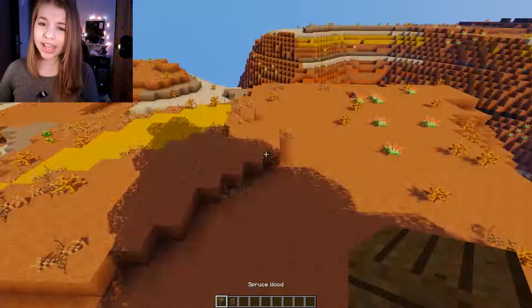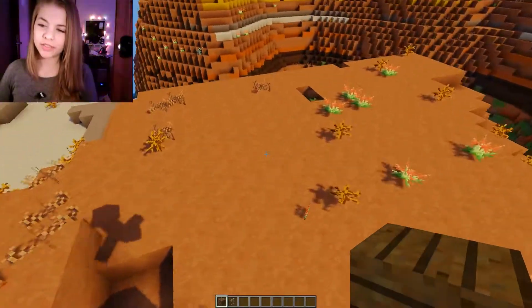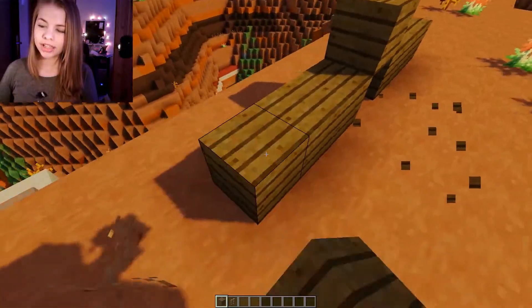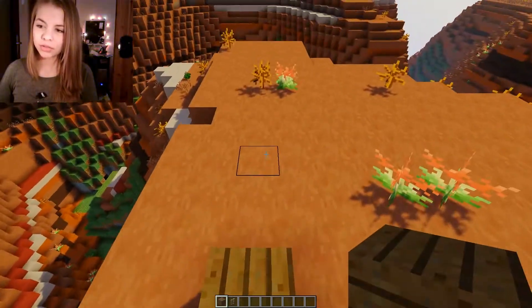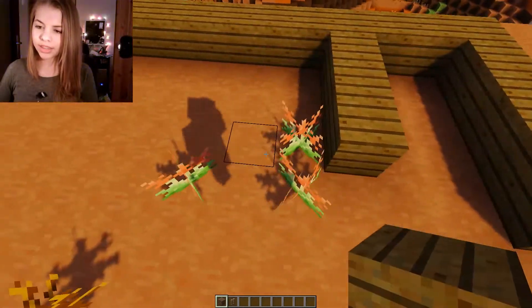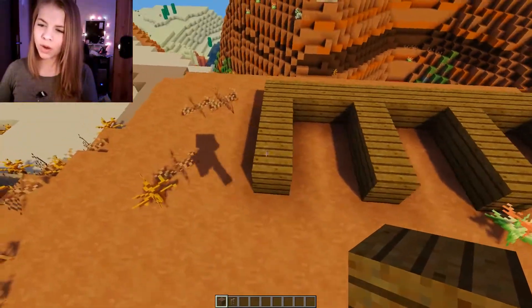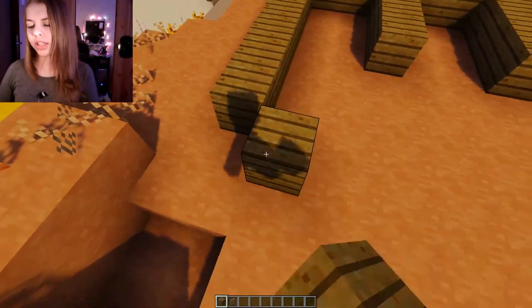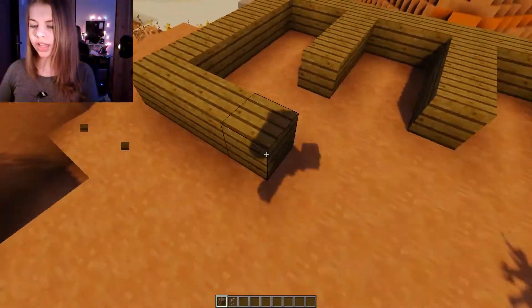I'm thinking we're probably going to make them out of matching materials to this house — it's kind of a farm or something. I'm not quite sure how this is gonna go because I've never made a stable before, but we're gonna test it. I don't want it to be tiny but I don't want it to be massive either, so per horse it's going to be like two by three — I think that's a good size. Let's add one more section and go like so.